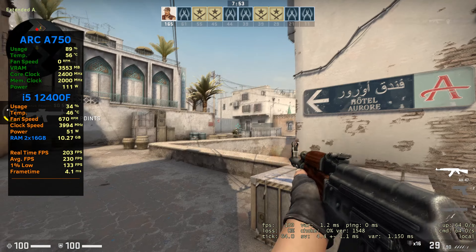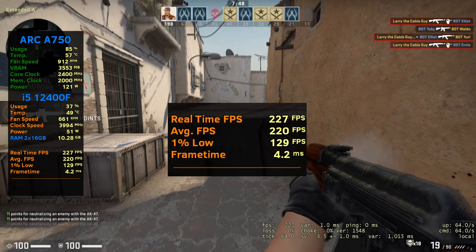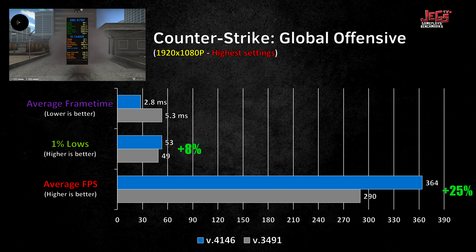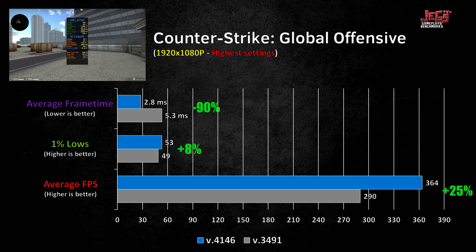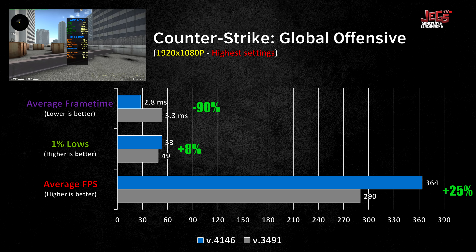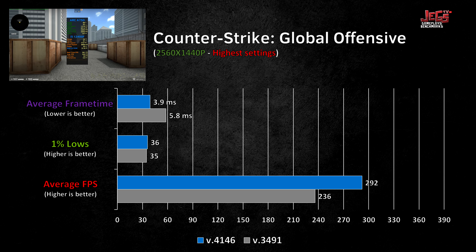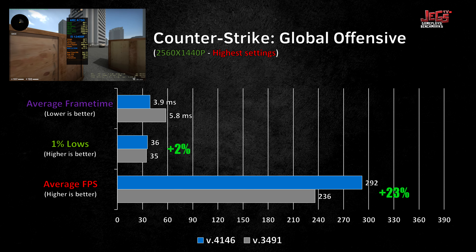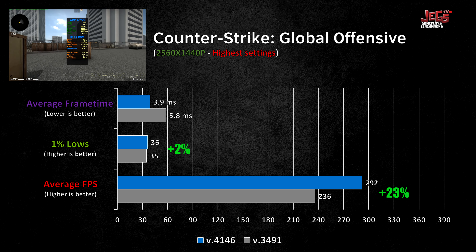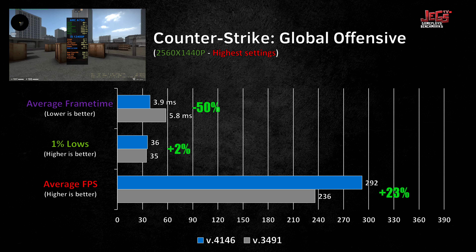You should expect 1% lows when playing on matchmaking at around 130 FPS on 1080p. Frame times were drastically improved as the newest drivers lowered them by up to 90%, translating to a much smoother gaming experience which the old drivers failed to deliver. On 1440p, average FPS increased around 23%, 1% lows were virtually identical, and frame times were lowered by as much as 50%.